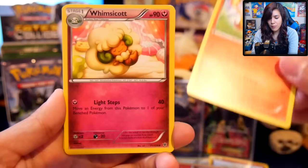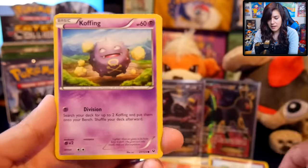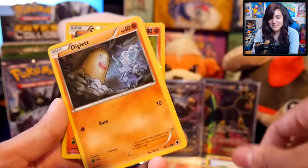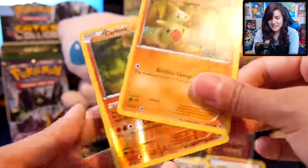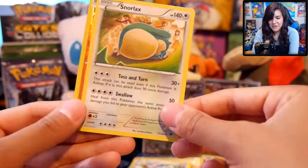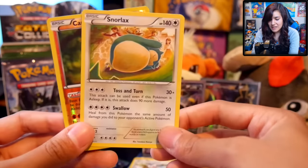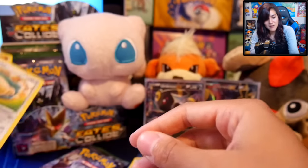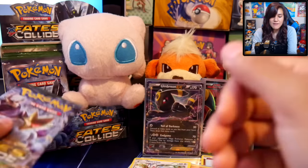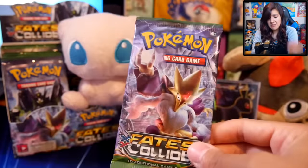Second to last pack for this part. We have a Bruxish, a Whimsicott, Fairy Garden — always love me some Fairy Gardens — and another Koffing, Spoink. Seriously so many repeats of these cards. Diglett, another Larvitar. We got a Carbink and a Snorlax — this is the rare Carbink, so we got a rare reverse Carbink. Snorlax, which is being pretty evasive in Pokemon Go right now for me. I've been looking for Snorlax, have yet to find them — tried to hatch them out of an egg, it didn't happen. But there's still time.